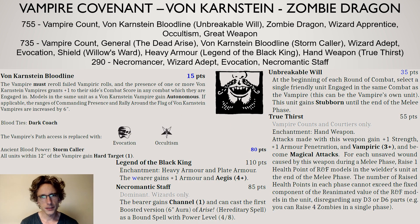So what do we have? Very briefly: a lord on the zombie dragon, a lord who is the general with True Thirst — that's quite important — a necromancer adept, some skeletons, some zombies, some bat swarms, some dark coaches, some barrow guard, and some phantom hosts.